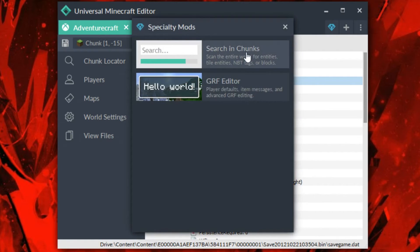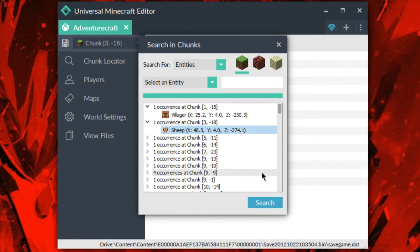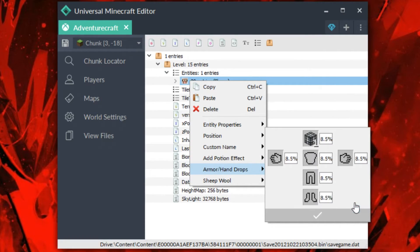You can do this with any entity. So if I want to go ahead and search for another one, I can just go right back here and it's all right here. Let's say I wanted to add something to a sheep — I can go right there, go to the chunk, and do the same thing. Let's say I wanted to put a cage on the sheep's head; a monster spawner is a perfect thing for that. And the possibilities you can do with this, I think, are just endless. Let's put that to zero — we don't want that dropping.